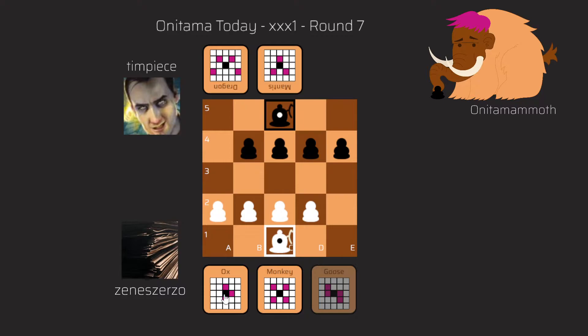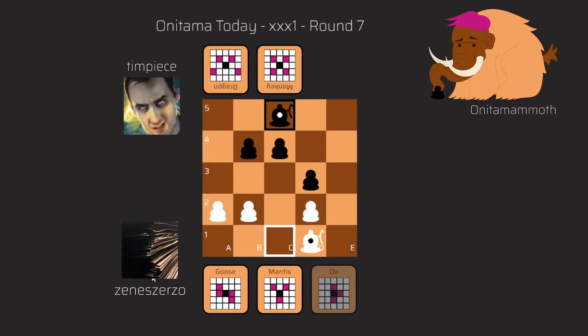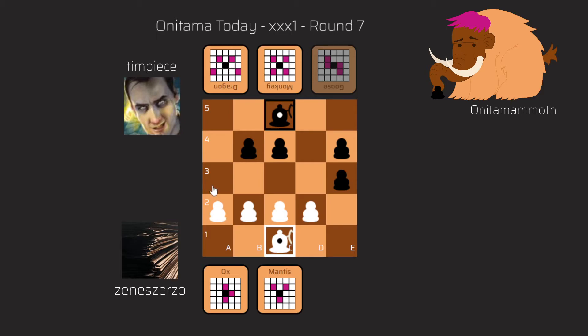My other option was with the Ox to move here, but after that one possible continuation could be with the Mantis — I can take and he can take, and this is quite sketchy, so I didn't really like this one. Instead I played a very passive move with the Monkey back to B1, which is an undeveloping move — I lose a tempo with this. I'm not very happy with that move, but for some reason I didn't see that B3 was up for grabs.